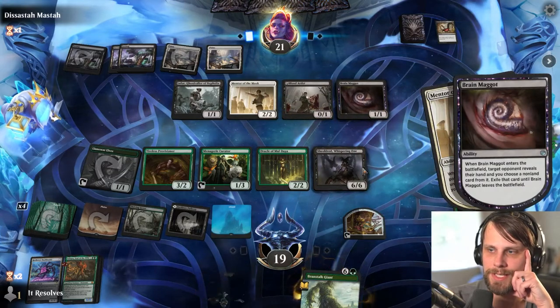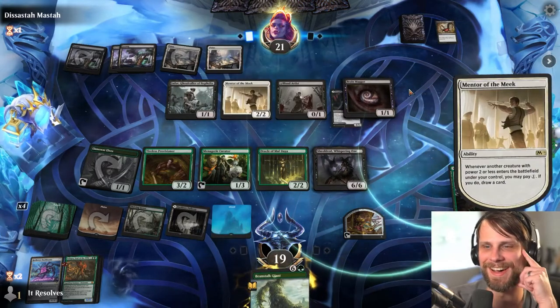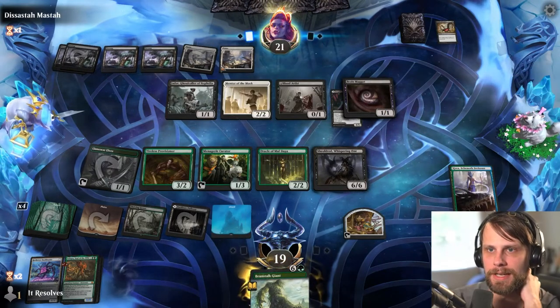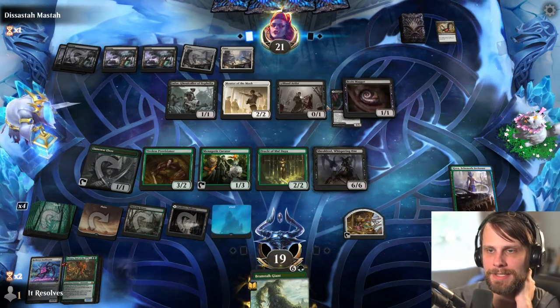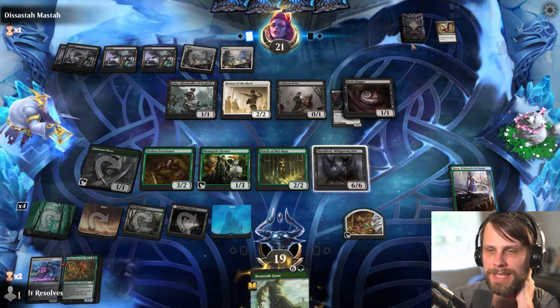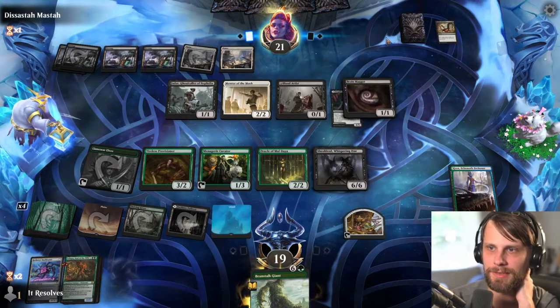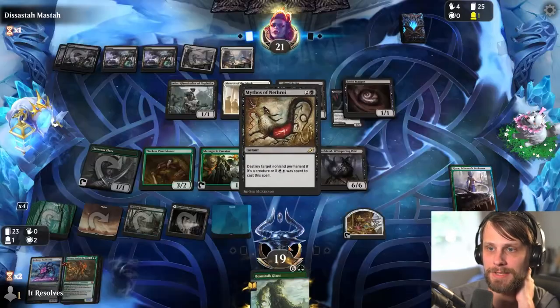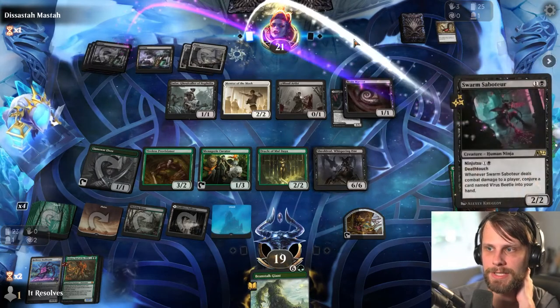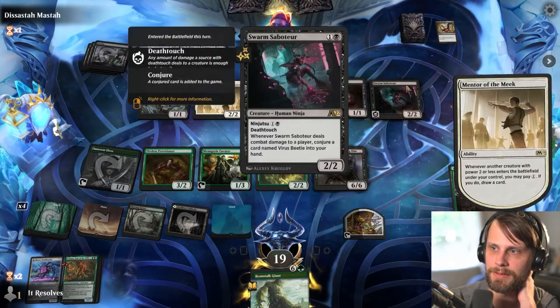Ironic that they're going to take a Turgrid with the Brain Maggot. That's kind of funny. It just doesn't seem like they're playing any big stuff though. It seems like that's kind of what this cube is about, but it doesn't seem like they're doing a lot of it. Maybe they just have a ton of removal — that's certainly a possibility. But it seems like they went for a relatively fair kind of deck.